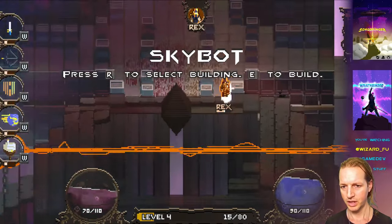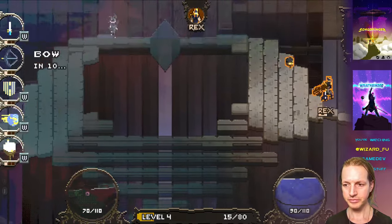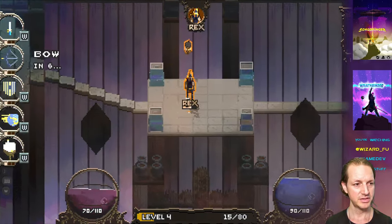Wraith bridges never open up visibly, so they're just sort of invisible until you get near them. Another fun thing added this week is that your upgrade path for your abilities is completely up to you now.